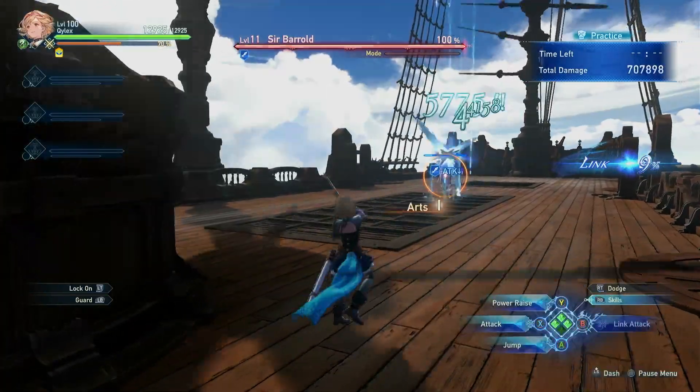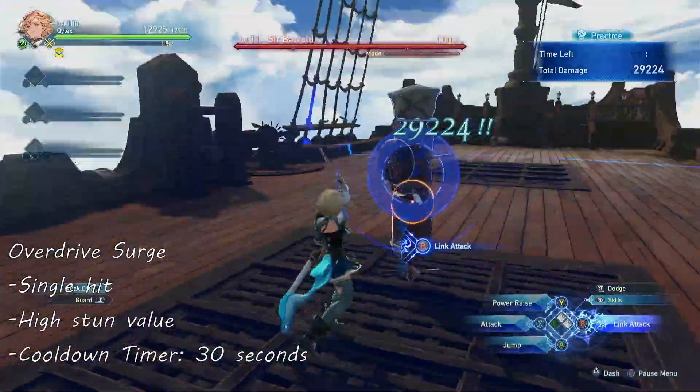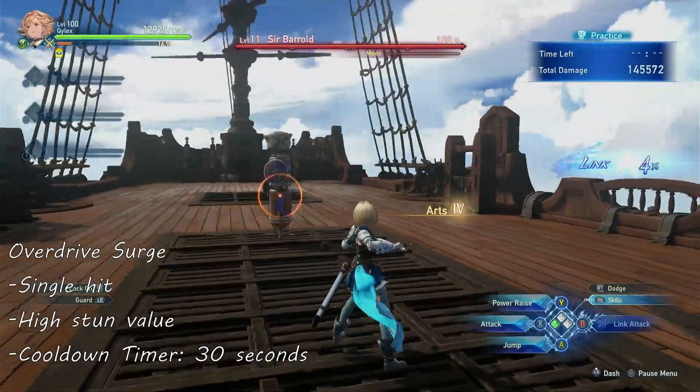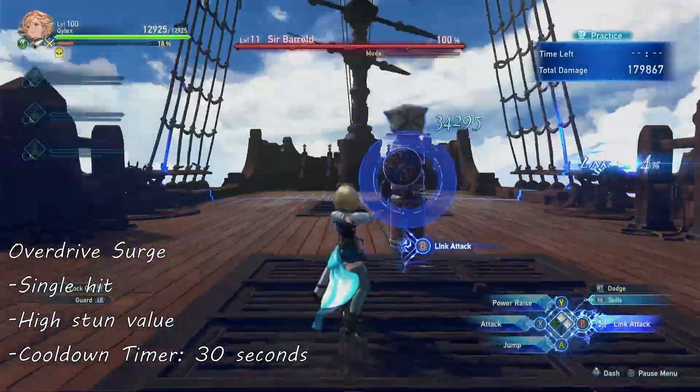The last damage skill is Overdrive Surge, a strong single-hit kick that deals a lot of stun value, which has the ability to instantly stun the enemy if you have higher stun stats. The cooldown of this skill is 30 seconds.